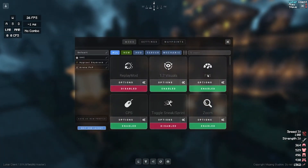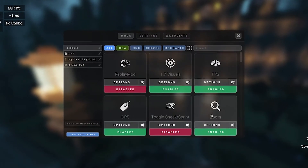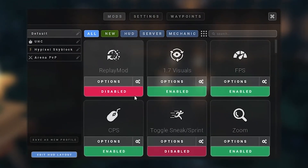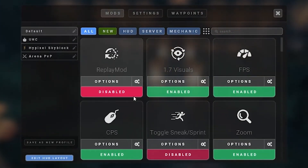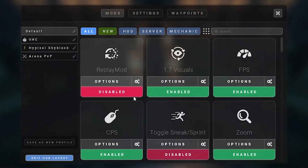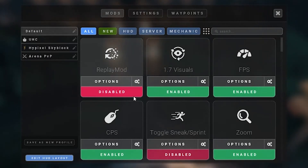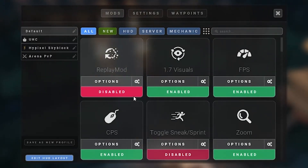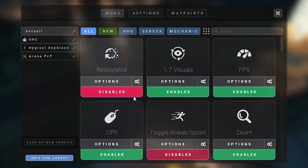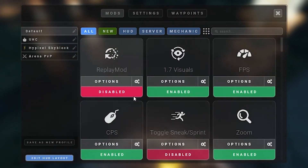I will go through all of these features — whether you should have them on or off and why. So firstly, the replay mod: if you want to make a cool cinematic out of your gameplay or anything like that I would advise turning it on, but generally just keep it off. It does take a bit of your FPS away when you use it, so I just keep it off — but if you want to do something with it, turn it on.